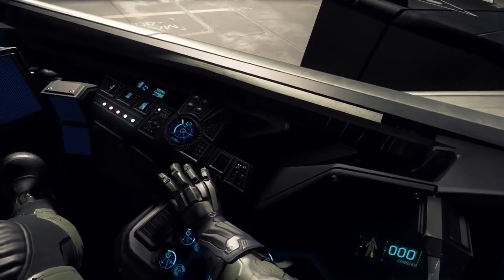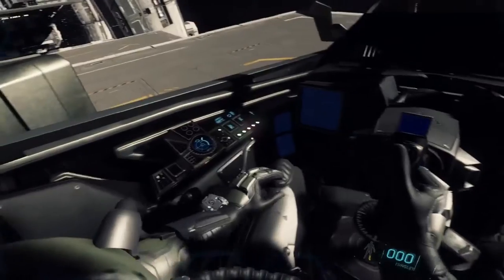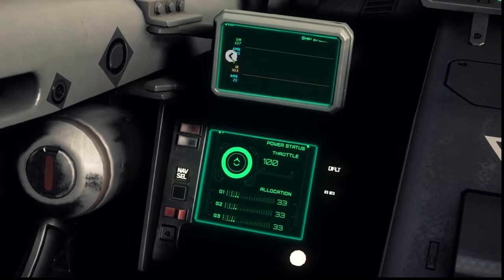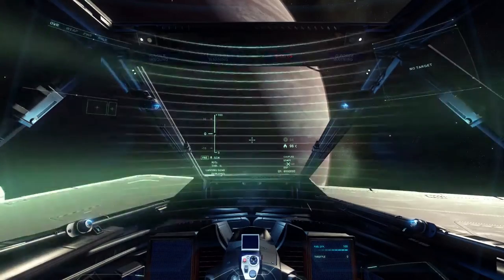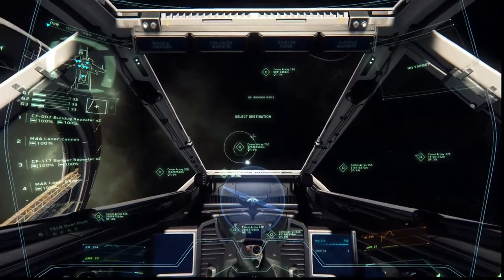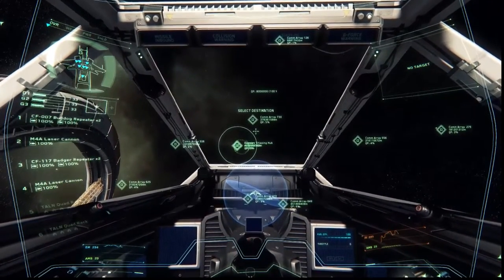As soon as you put an abstract layer of UI, it kind of reminds the player that it's a game. But if you can keep them in the world, interacting with things that are actually on the geometry in the world, it keeps the player locked into the experience. You see the screens flicker on, booting up and stuff — it really makes it feel like the ship comes alive, things are functional, and you're in control of a spaceship.